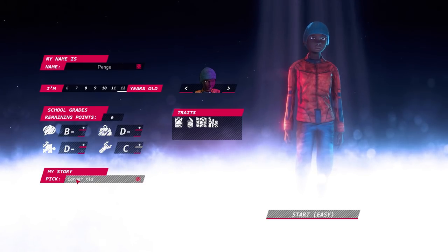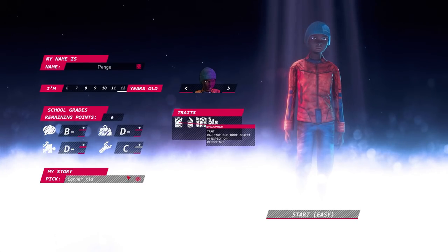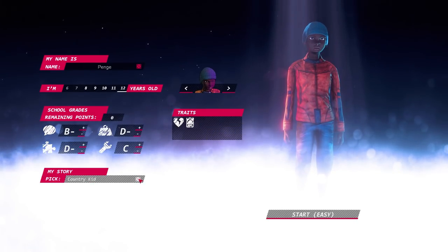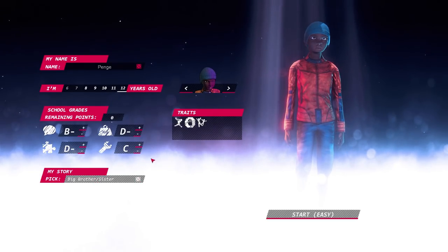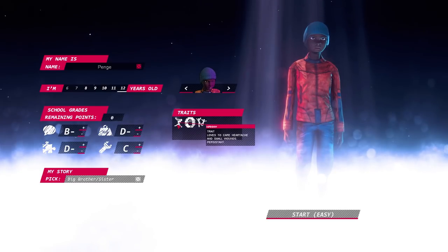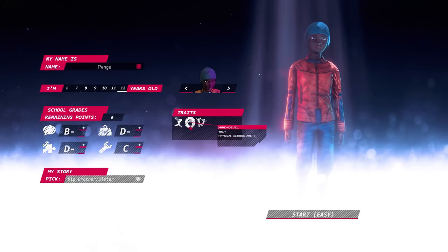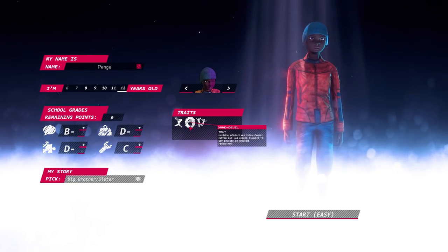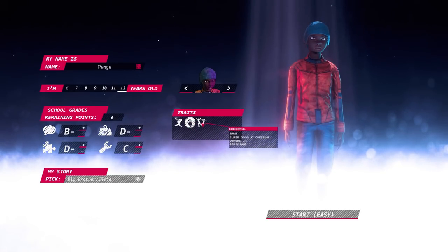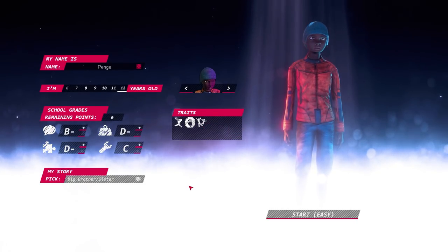Then we get to pick our story — these are random each time, you can click the dice to pick different ones. I'll be a big brother — a nanny who loves to care, heartache and small wounds. I'm also a daredevil: physical actions are significantly faster but higher chances to get bruises or wounds. And cheerful — super good at cheering others up. I'll absolutely take that. So that's our character set up, let's get on with it.